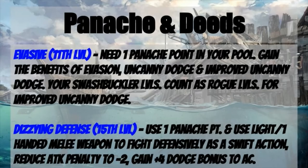At 11th level, we have Evasive. You need one panache point in your pool, meaning you don't need to spend anything. You gain the benefits of Evasion, Uncanny Dodge, and Improved Uncanny Dodge, and your Swashbuckler levels count as rogue levels for Improved Uncanny Dodge, which deals with flanking. Essentially, you cannot be flanked except by rogues of level four or higher. This is massively useful, especially with our high Dexterity build and great Reflex save, helping your survivability against enemy casters who love to throw blasting spells requiring Reflex saves.